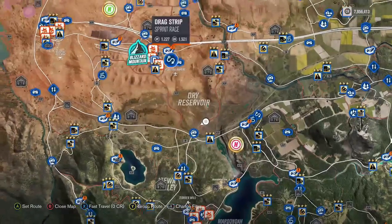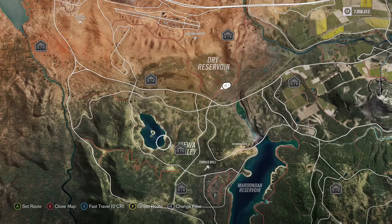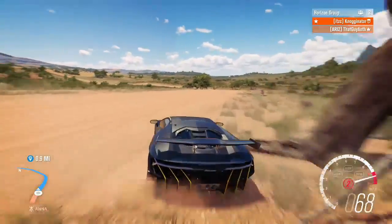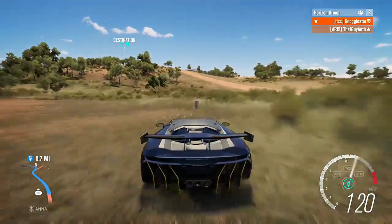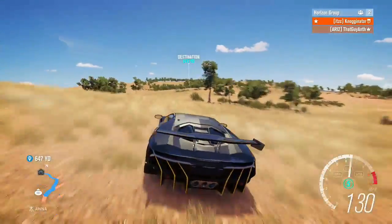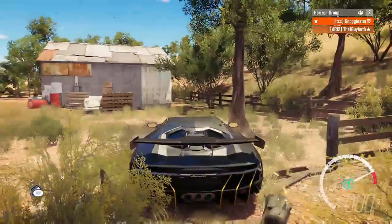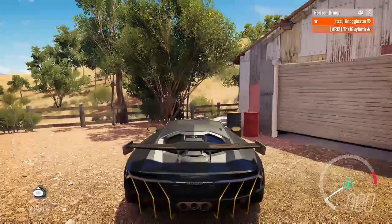I'm going to mark on my map where a barn find is. Oh, there's a close one here — there's a barn find. It's so hard not to have fast travel on. The barn find I'm going for is a mile here. I got the barn find, I'm going to mark it down as A so I know I went there.